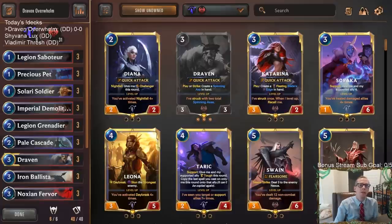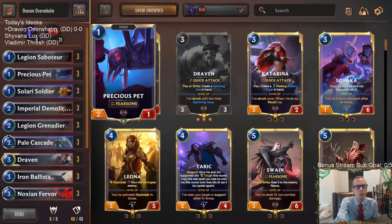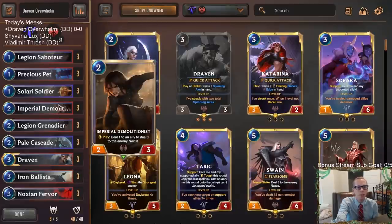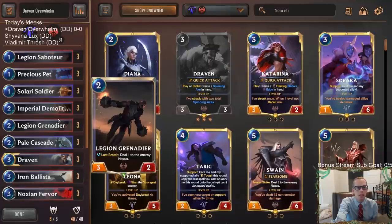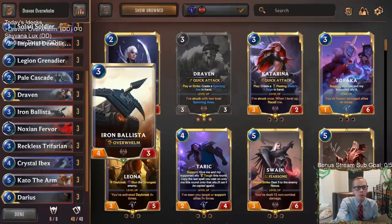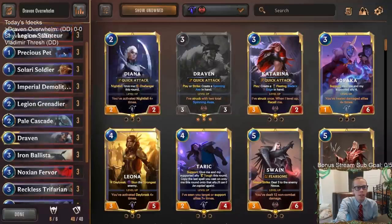Welcome everybody on Twitch chat and YouTube for some Draven Overwhelm. We're playing a new Noxus aggro deck splashing some Targon. We've got three one-drops: Legion Saboteur, Precious Pet, and the new Targon one-drop Solari Soldier — a great one-drop that can be a 3/3 whenever it's attacking. Our twos are Noxus Demolitionist and Legion Grenadier, both awesome two-mana cards. At three we've got Draven Ballista.